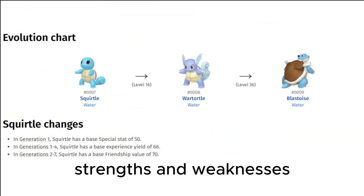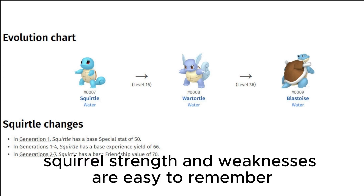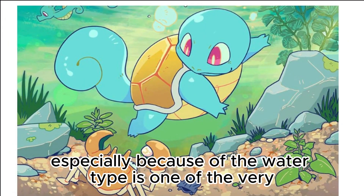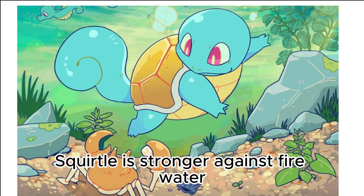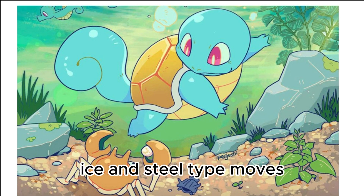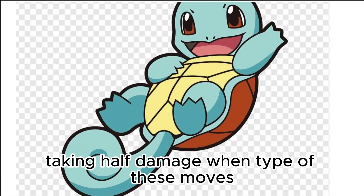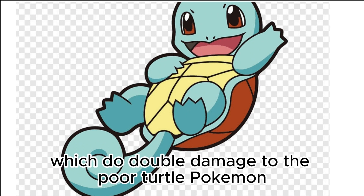Being only a single water type, Squirtle's strengths and weaknesses are easy to remember. Squirtle is strong against fire, water, ice, and steel type moves, taking half damage from them. Conversely, it's weak to electric and grass type moves, which deal double damage.